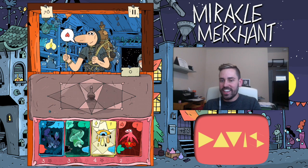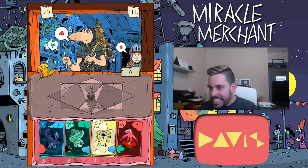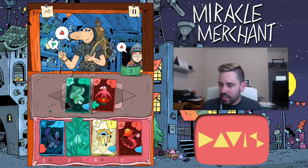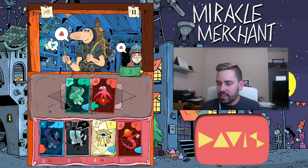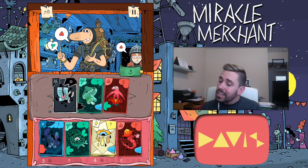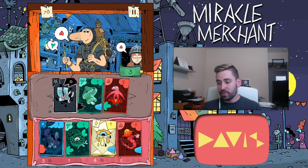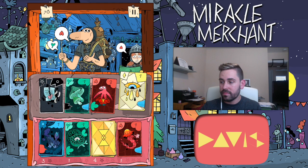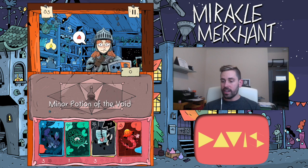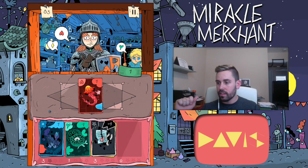Getting nervous now — we're down to our last 12 cards and three customers left. The next two people want red, so that should be okay. I'm going to play green here and get the bonus point from it being next to a black. I have four yellows though, so I should just play a yellow so I don't get stuck with a bunch of them. There's a black hiding on top of the yellow deck and another in the blue deck.